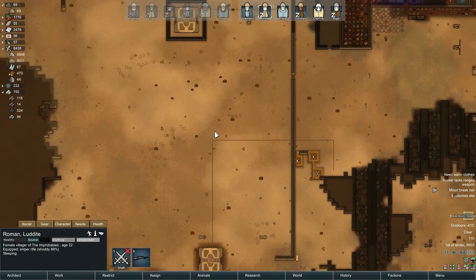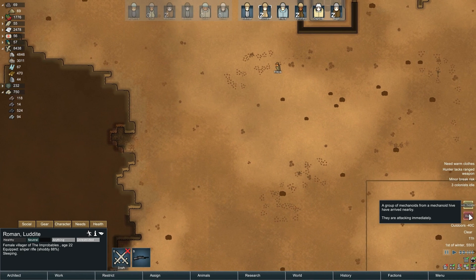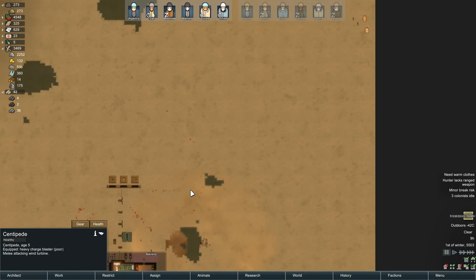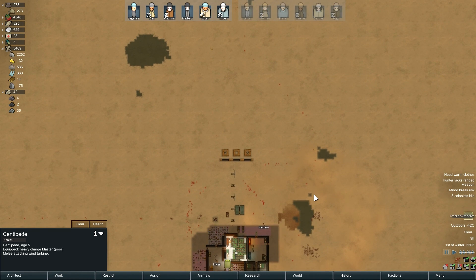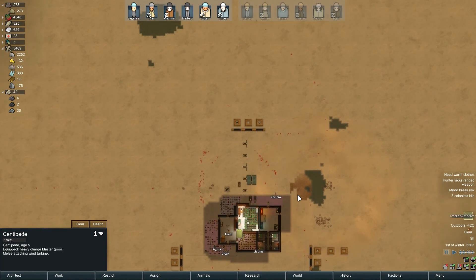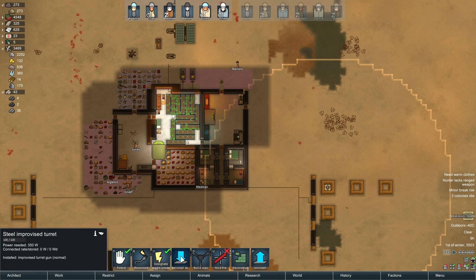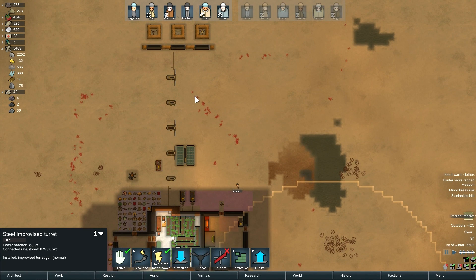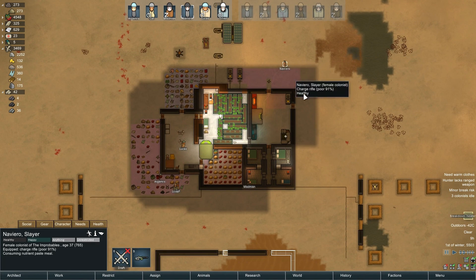Wow, that's taking forever. Come on guys, do some mining for me. A group of mechanoids are attacking here, on an angle. Let's try and get that installed up there — I don't know if that's going to happen. Madman sleeping — you're closest. You have a charge rifle, which is not great against these guys. Cat still has the sniper, so hopefully that'll work.